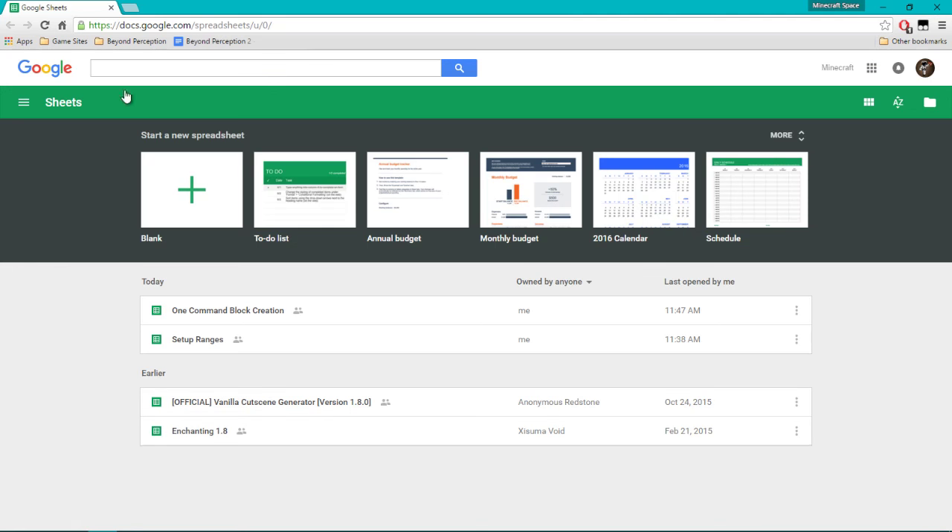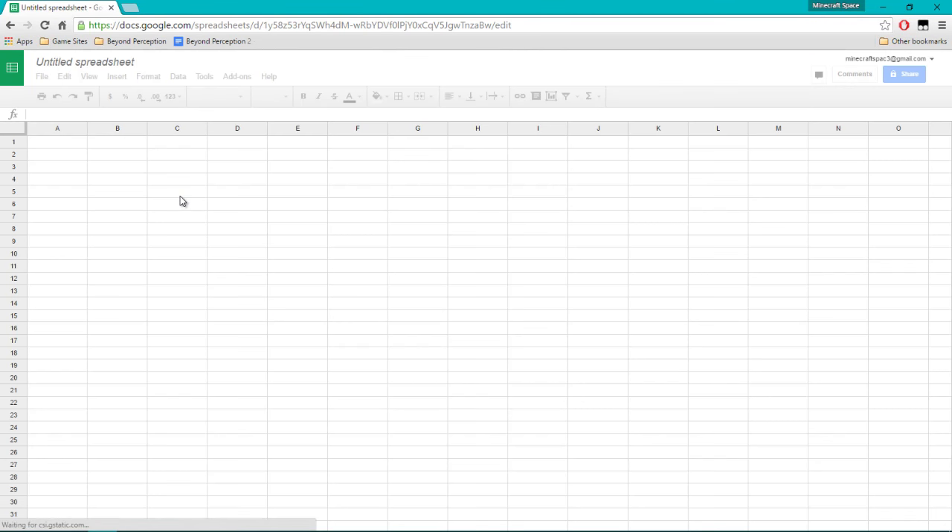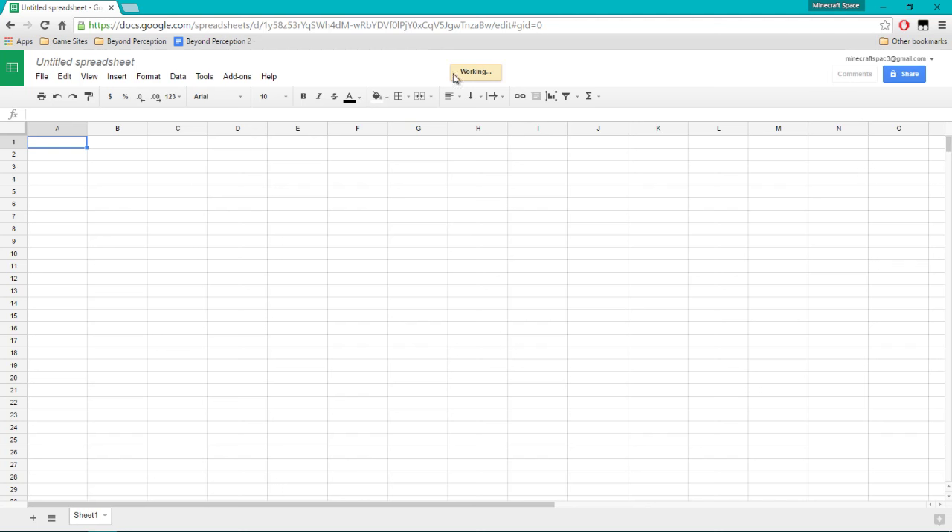The link will take you to the site right here and you want to click on 'Blank' to create a new Google Sheet. It looks like Excel. Just wait for it to load — you'll see it says 'working' up here. Once it's ready we're just going to call this 'one command block.' There is an order to how you're going to write these commands.